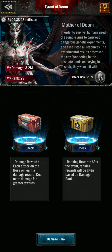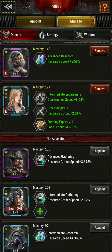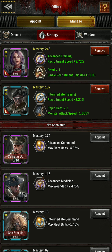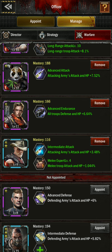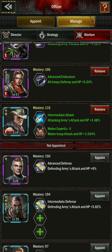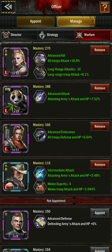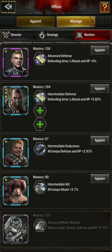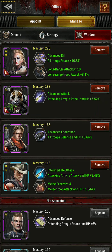I changed my officer around — I tried it in warfare and even in strategy to see if the officer's strength itself made a difference, and it does not. I tried advanced endurance, which has defense for all troops and HP, and advanced defense, which boosts defending armies' attacking HP — those defending army boosts don't help at all. I switched to a lower intermediate kill officer to add attack over HP, and the attack still inflicted the most damage overall.